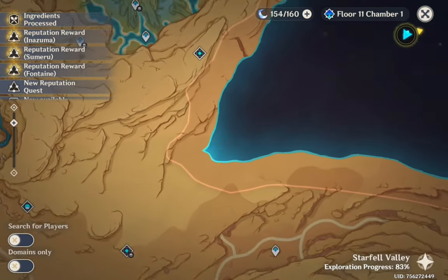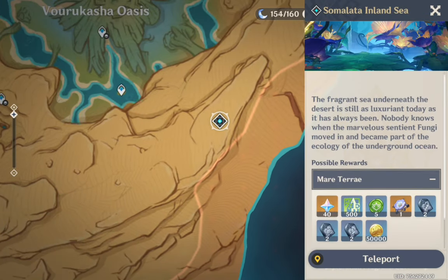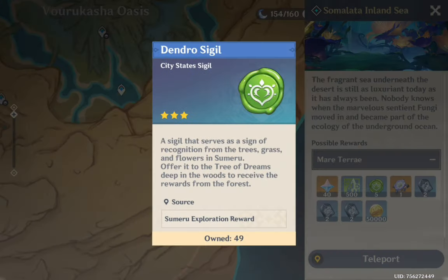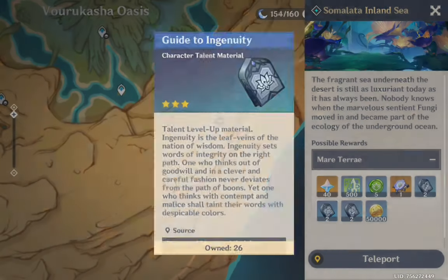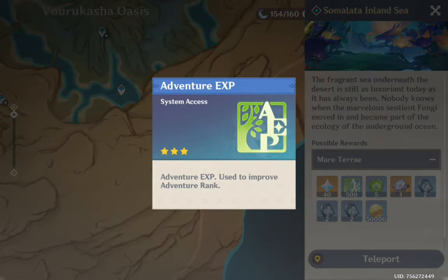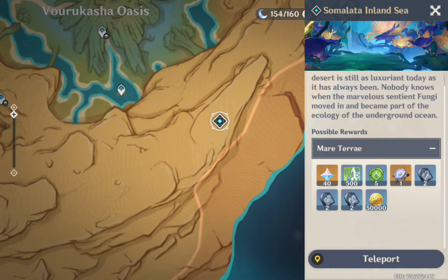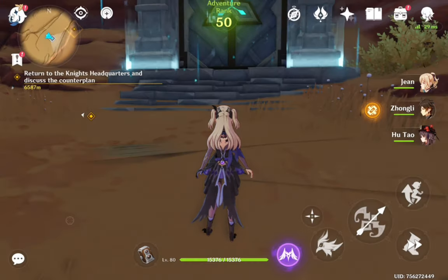In this video we're going to solve the puzzle of Somalata Inland Sea. First we'll see how to unlock this domain and then how to complete it. This domain is actually located in the Sumeru desert, and if you haven't unlocked it yet, this video will be helpful for you.